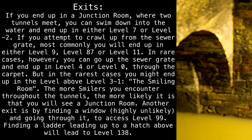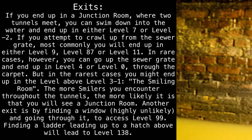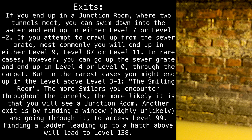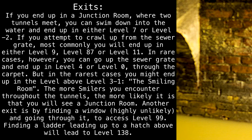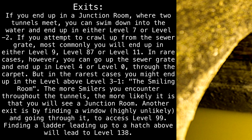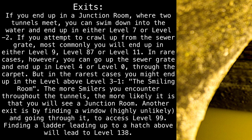In rare cases, however, you can go up the sewer grate and end up in Level 4 or Level 0 through the carpet. But in the rarest cases, you might end up in the level above Level 3-1, the Smiling Room. The more Smilers you encounter throughout the tunnels, the more likely it is that you will see a Junction Room. Another exit is by finding a window — highly unlikely — and going through it to access Level 99. Finding a ladder leading up to a hatch above will lead to Level 138.